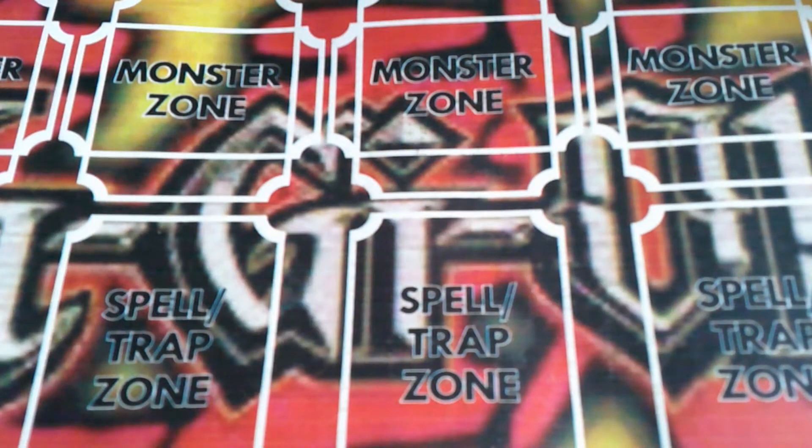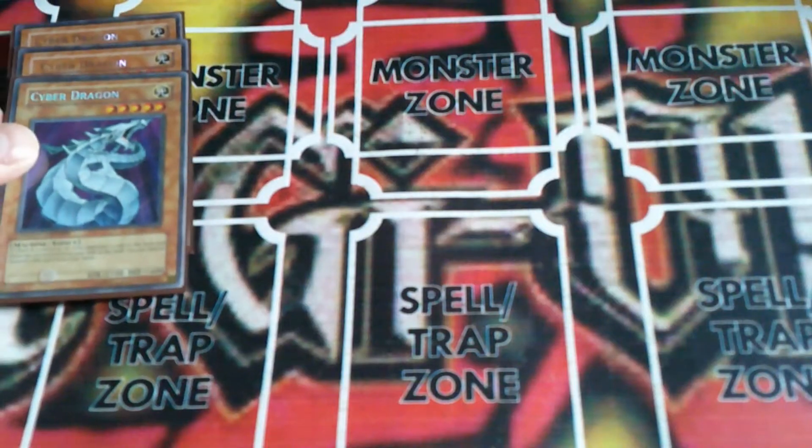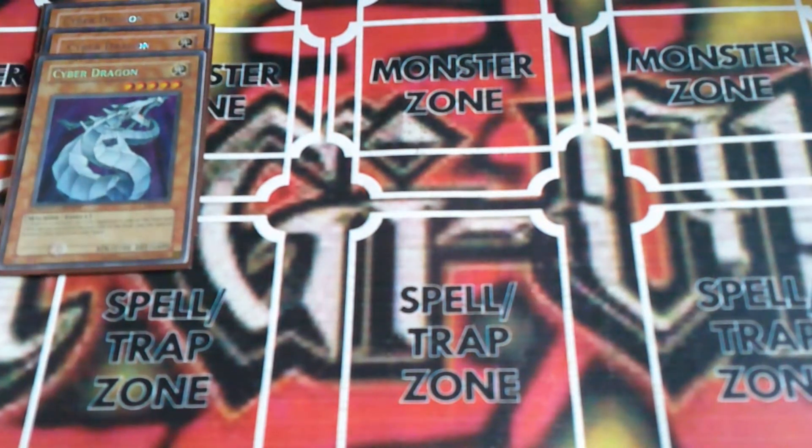So to start things off we have three copies of Cyber Dragon - a very iconic monster in the game. It's one of Zane's signature monsters. Pretty standard, gotta have him in there.